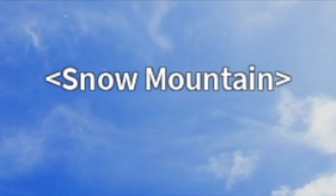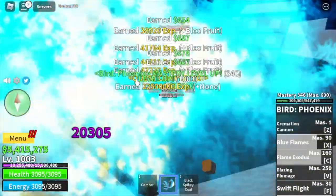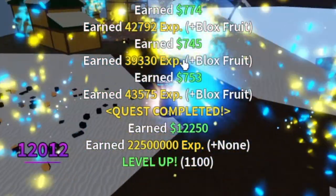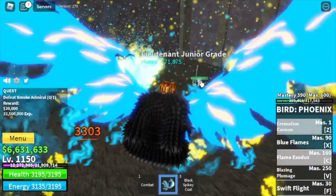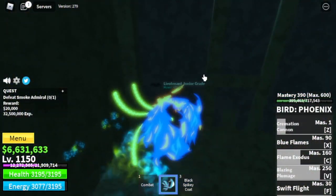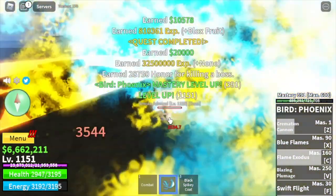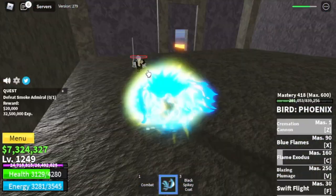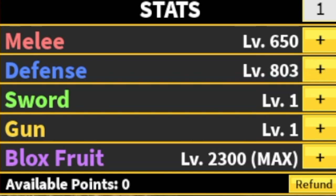Next area is the Snow Mountain. We're going to defeat only one mob here — the Snow Troopers. These mobs are basically the same as the Swan Parrot. We're going to level up 150 times here, which means we go to the Hot and Cold island at level 1150 to start defeating the Smoke Admiral. Reminder: avoid using your C skill because sometimes your enemy gets stuck. Smoke Admiral is one of the easiest bosses to defeat — maybe because of its low HP. We leave this area at level 1251. Stat check: Melee 650, Defense 803, Block Fruits max.